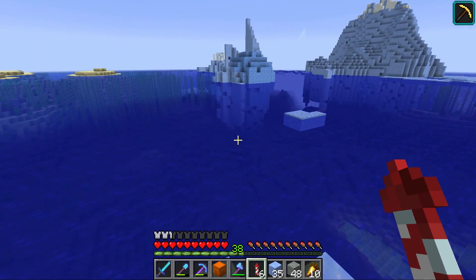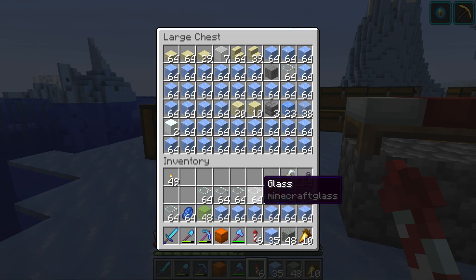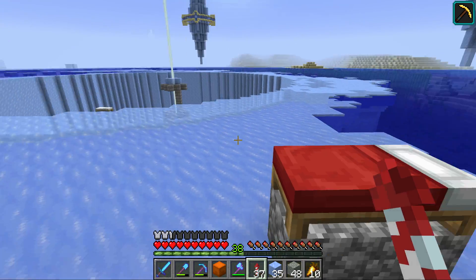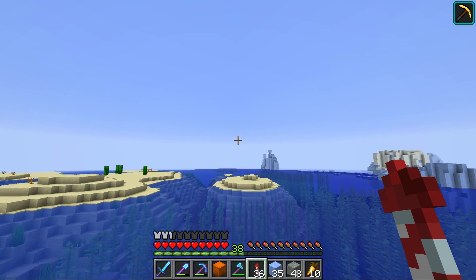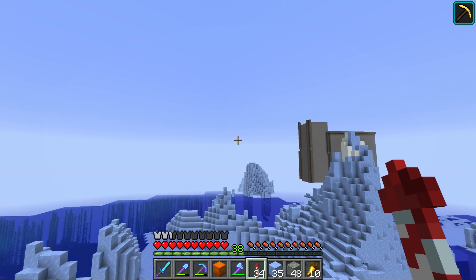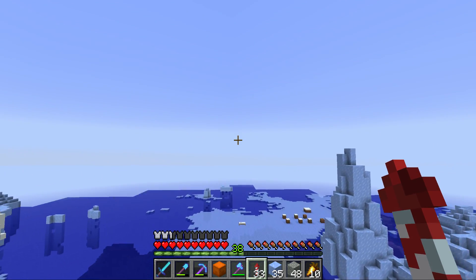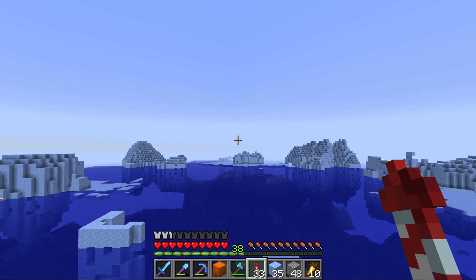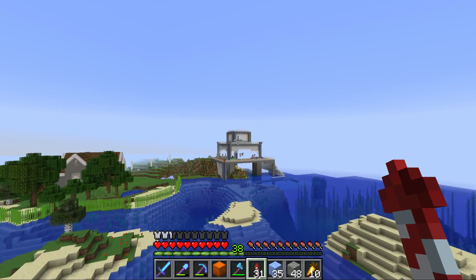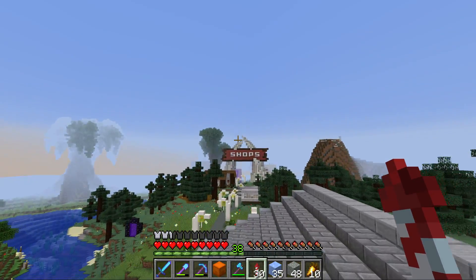The first thing we have to do when tagged is head to the Tag HQ. Before I reveal what all the items in my inventory are going to do, we have to head over to Hermit Town. I'm not allowed to tag anyone in this video until the Jevinator has released his video. I'm starting to plot — I think Rendog is a pretty good target. Leave your suggestions below; please don't suggest Mumbo or Grian since both have been tagged at least twice. We need to rotate and get some new people in.